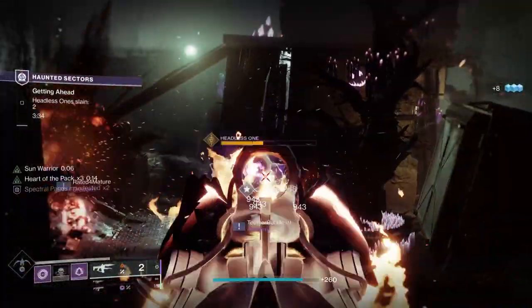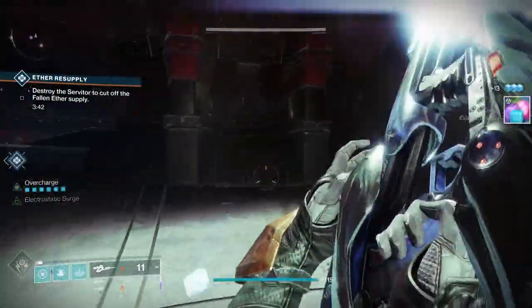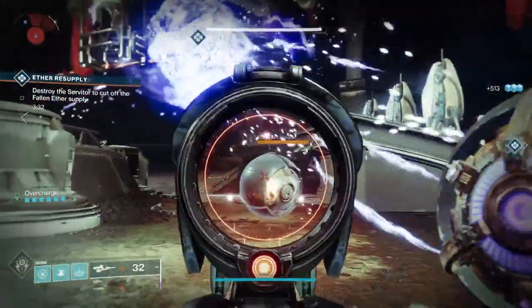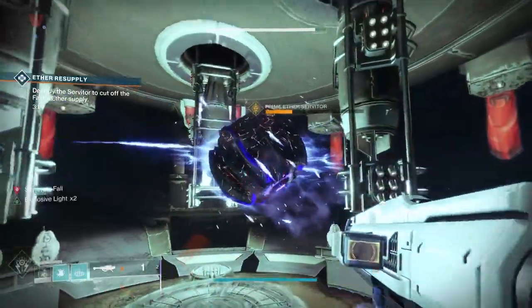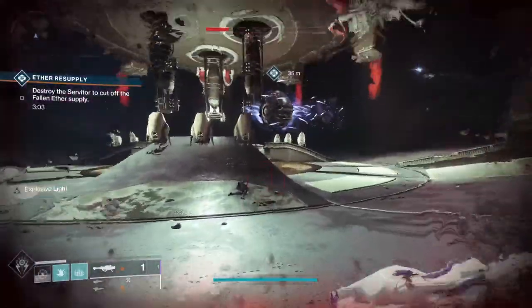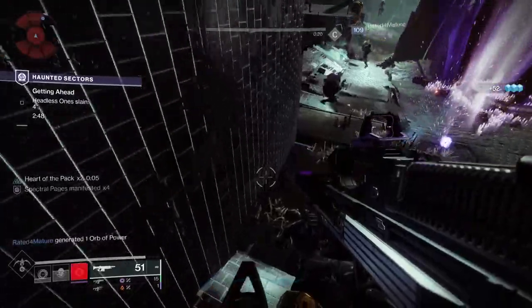The easiest way to get either candy or pages is just to do public events. I would stick to the EDZ if you're just trying to grind that up so you can then go and convert them. The EDZ has a ton of public events going on constantly, and you can time things where you finish one, fast travel, and get ready to do the next one. I would also not do them heroic — the heroic versus non-heroic, you get about two to three pages per run and there's not much difference, and some heroic events take a long time. Just do them as normal events and fly between the different areas. There is nothing faster than going through and just doing public events.